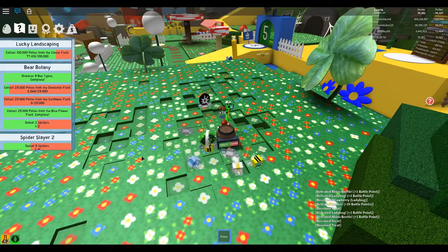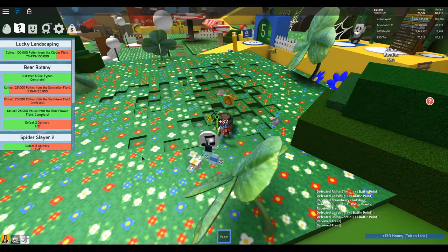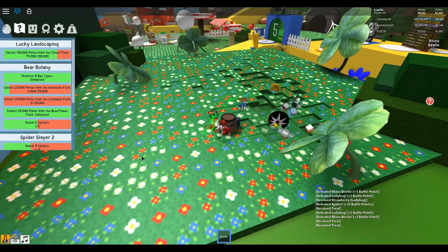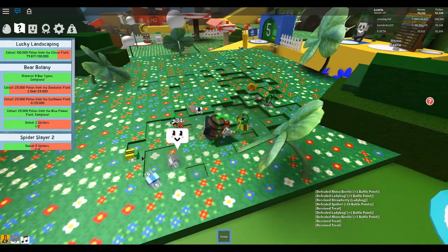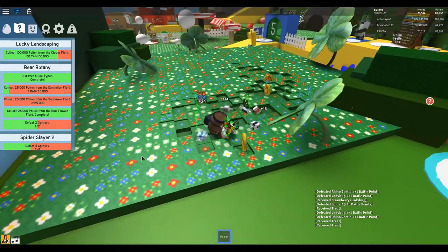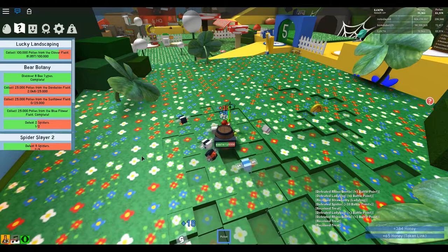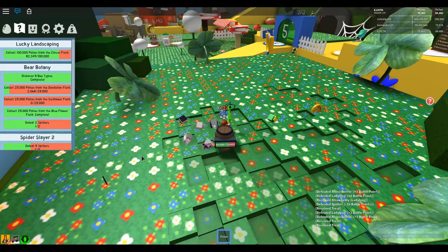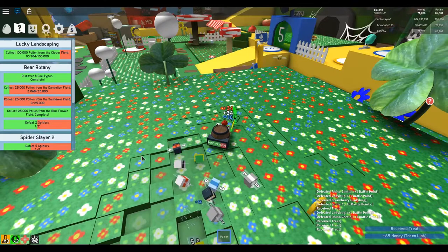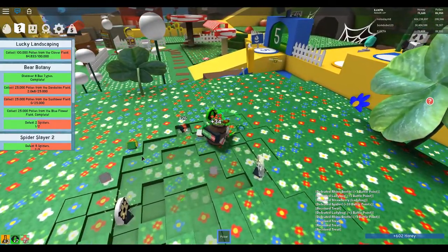We're at 77,000 and we have 70,000 honey. Yeah, having to collect pollen in these beginner fields is not easy — not easy in the sense that it takes forever. So we're at 82,000, it's not too bad. 83,000, we need 17,000 more, and it is all worth it to get us closer to that diamond egg.